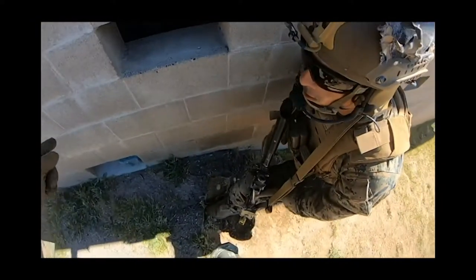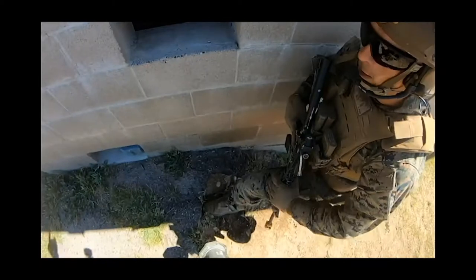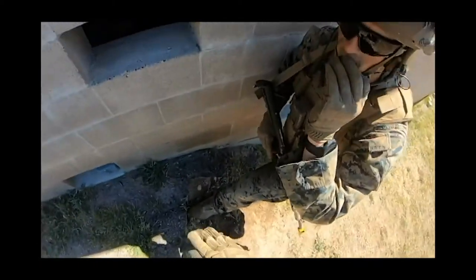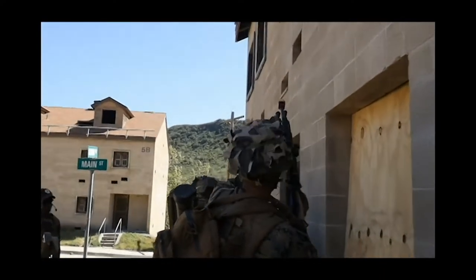We're going to stay away from the far corner of this building. We're taking fire from the C2 node on the second floor. There's also a mortar sitting outside, so no wires — I don't think it's going to destroy the mortar. Got it. You got it? I got mortar. Let's get the door.